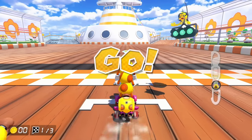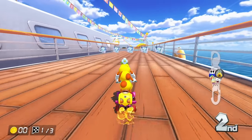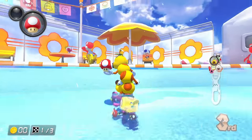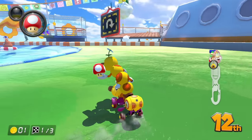So I accidentally pressed A at the start, but it is Daisy Cruiser. I've seen this before from the GameCube. This is a track I really enjoyed playing on Mario Kart Double Dash. We have the pool here with Goombas now. Interestingly, unlike the GameCube, there's actually a path on the other side there as well that I could have taken.